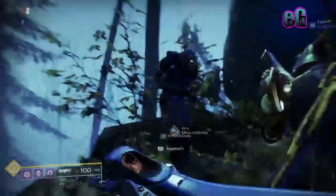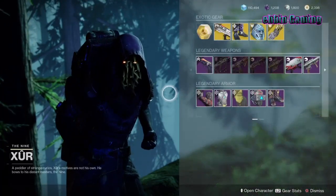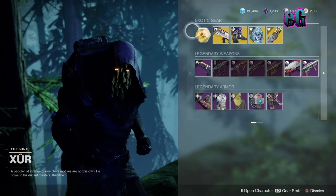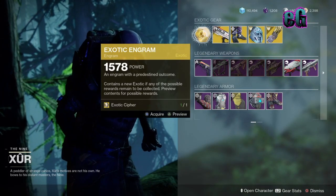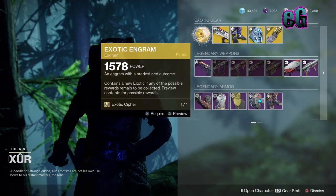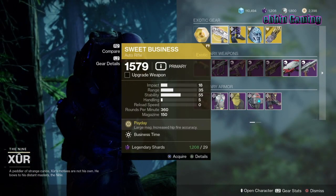At the top you will find the beloved Xur. He's got that ship — that's a black eye for them. First things first, you can grab a piece of exotic gear for either an exotic cipher or around 92 to 96 legendary shards — I forget how many exactly, it's like a hundred-ish. Next we have Sweet Business, so you can grab that if you haven't already or if you just feel like upgrading it.